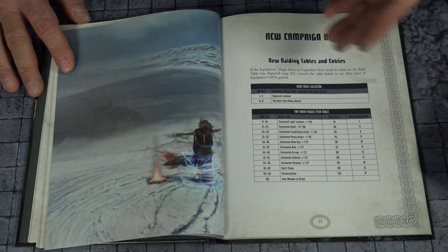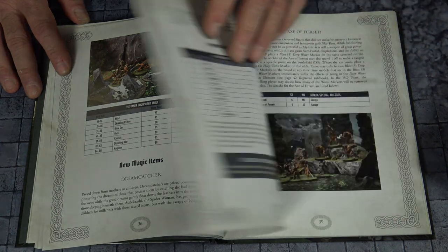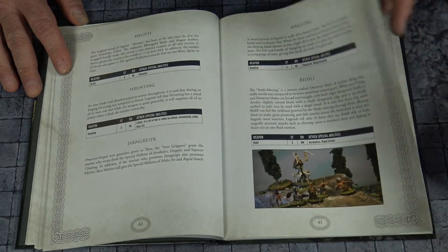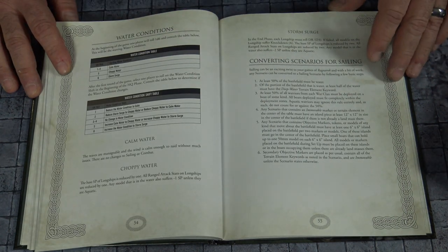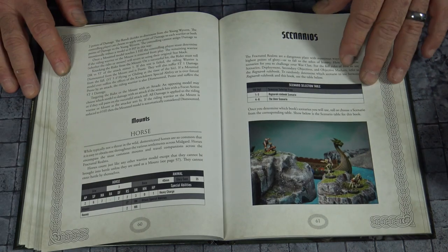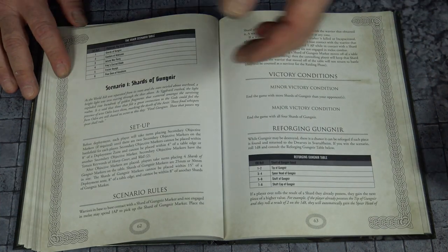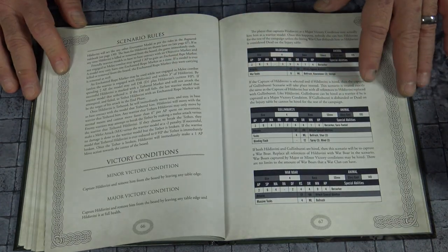You've got new campaign rules, which are fantastic, as well as some new weapons. There are also new rules for the mounted models. The really cool thing is that you now have ships, and I'm all in on that. There are also a whole bunch of brand new scenarios. This is just turning out to be something absolutely fantastic.